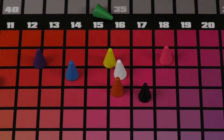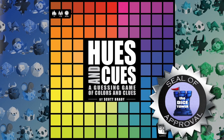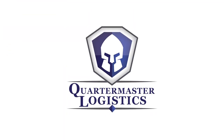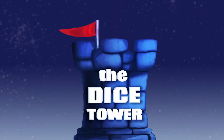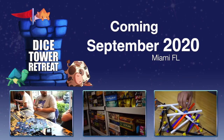So I like it a lot — a great little party game, Hues and Cues. I'm Tom Vassell. We'll see you next time. Dice Tower of Judgment: APPROVED! See you next time, bye!